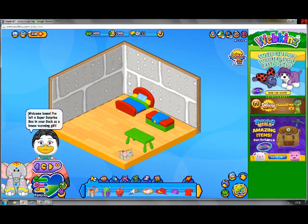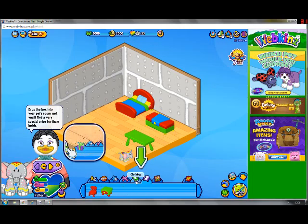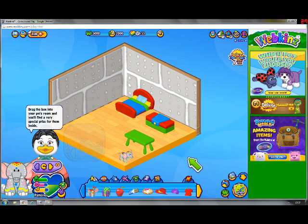Welcome home! I've left a super surprise box in your dock as a housewarming gift. Drag the box into your pet's room and you'll find a very special prize for them inside, along with another super surprise box to be opened later.